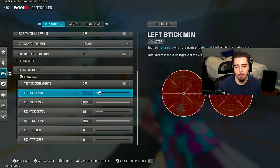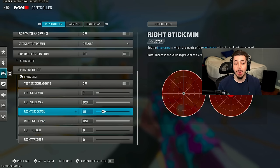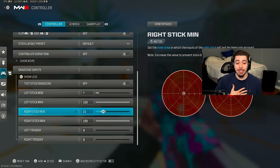For my dead zone, the left minimum is a 7 — it's basically default, very normal. Left and right max should be 100 no matter what. My right stick minimum is a 15, which is a lot higher, and it makes my aim feel so much stickier, so I'm missing less shots and killing people much faster. It just makes that right stick a little bit harder to move around. If you don't like it, I recommend doing a 7 just like the left, but please don't knock it until you try.